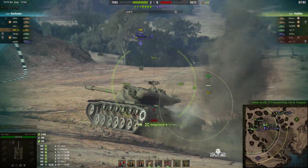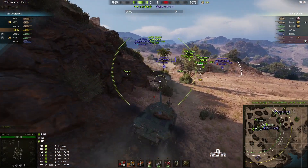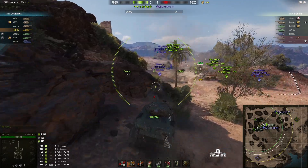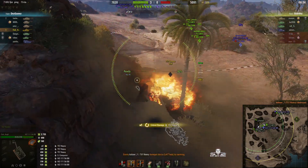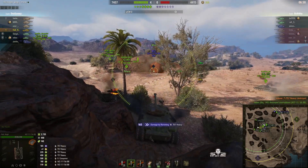It looks like the enemy is in a lot of trouble now, and that T57 Heavy is running away. I put one into his auto loader, right into the magazine at the back, and I'm going to chase him and see if I can ram kill him. Takes him out of the game with a ram kill — between a rock and a hard place.